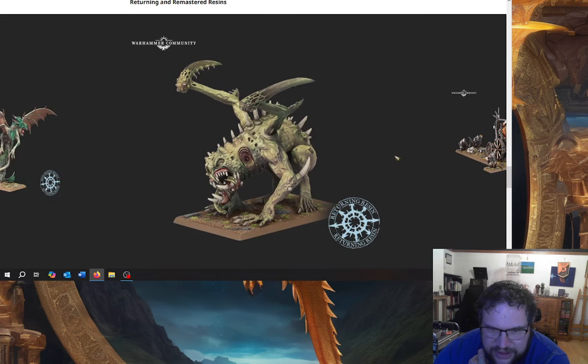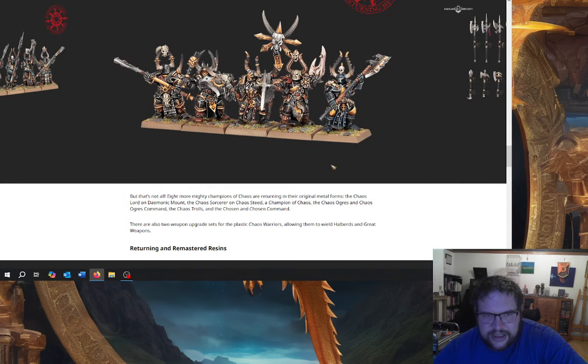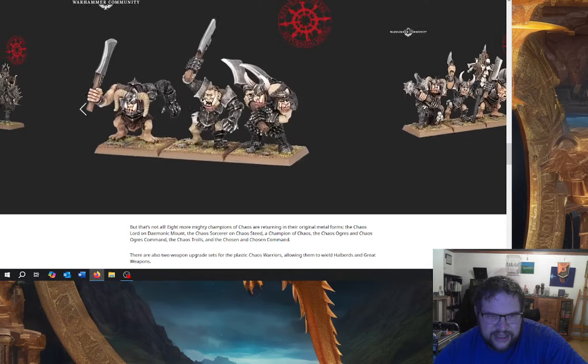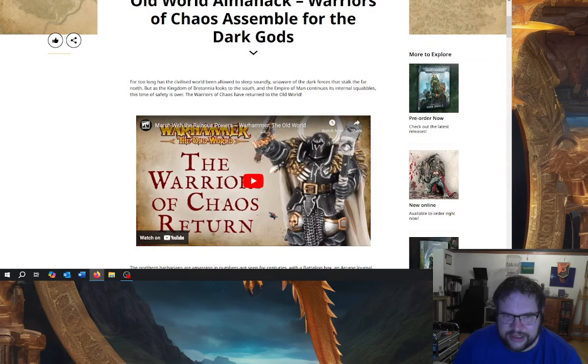We've got the giant spawn, which is just wonderful — just a really stupid model but fantastic. And we've got the Skinwalkers; the models are great and hopefully the rules will be pretty cool. I get a sense that you'll only be able to take them in the Norscan sub-faction. The Chaos Chosen coming back — I typically just tend to use Chaos Warriors and tell people that's a unit of Chosen, and people are normally okay with that.